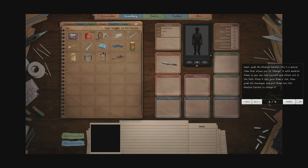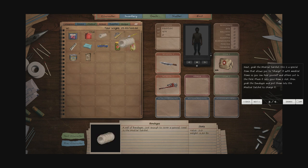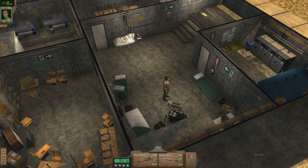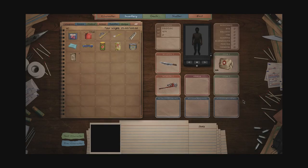Why is there no sound? That's bizarre — there should be sound. Grab the medical satchel. This is a special item that allows you to charge it with medical items so you can heal yourself and others out in the field. Place it into your item 1 slot and grab the bandages and put them into the medical satchel to charge it. You can see it has 0 out of 20 — put bandages in, and there we go. Now you're a little more equipped to face the outside world.